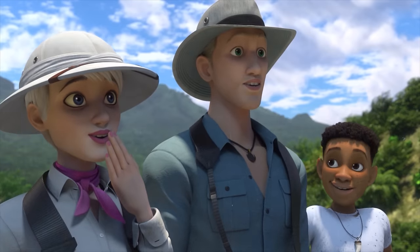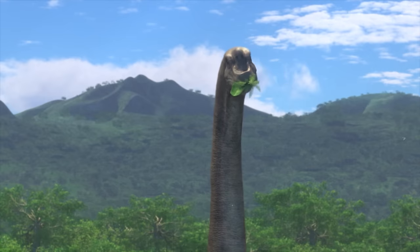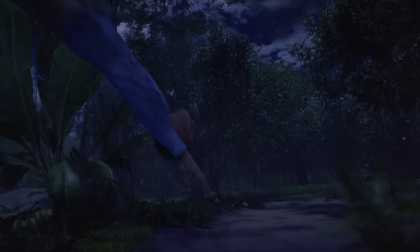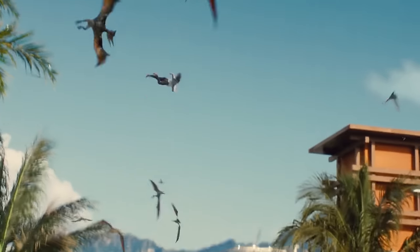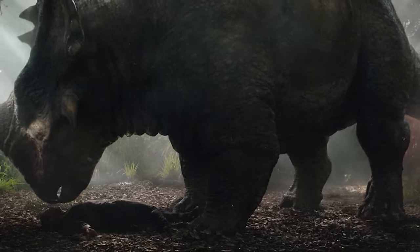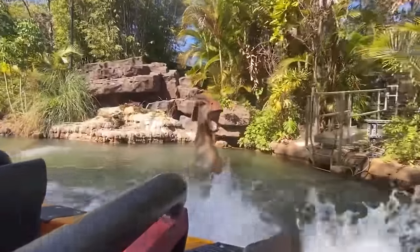There's a nod to the Brachiosaurus scene in the first film, with Darius imitating the sound of the dinosaur, much like Alan Grant does. Episode 5 shows Ben getting thrown about by the Pteranodons, a nod to Zara's death in Jurassic World. Bumpy licks Ben awake, the same way the Sinoceratops licks Owen awake in Fallen Kingdom. The Parasaurolophus pops its head out of the water, much like their water-loving counterparts from Jurassic Park The Ride.